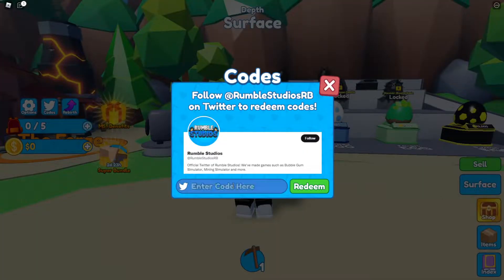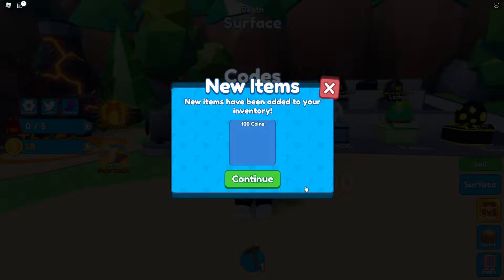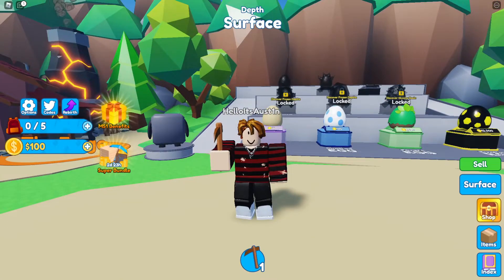The next code is going to be code RELEASE, this one right here. Make sure you guys enter it the way I do once again. Click redeem, and boom — we're going to get 100 coins from this code, which is a pretty good starter amount. I can't even lie.